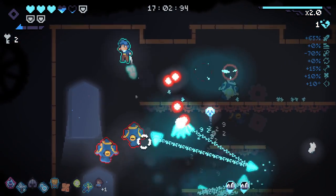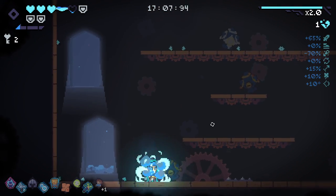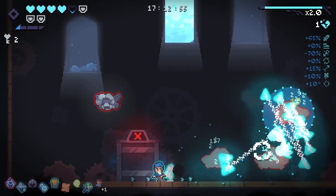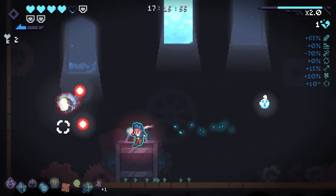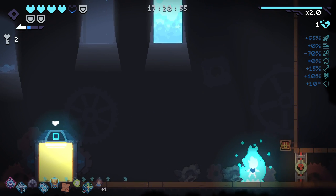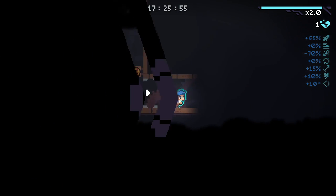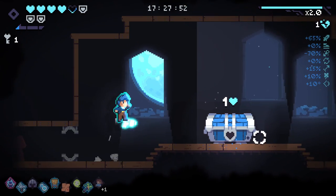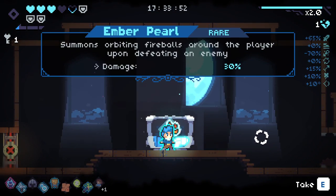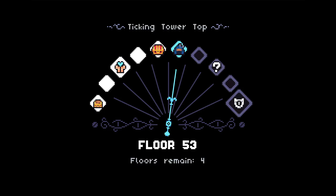I didn't realize those bullets would go through the floor. Even though obviously they would. But it's only an armor hit - armor's there to protect our health right now. Chest room! I'm going to do it, but I'm only going to do it to destroy the chest. Oh wait, no, it's a rare item - I'll take it. Summons an orbital fireball around the player upon defeating an enemy. Unfortunately that's actually pretty trash for the boss because he doesn't spawn any minions.